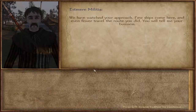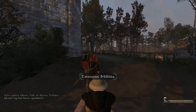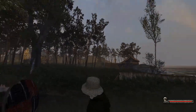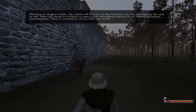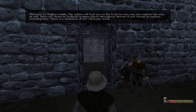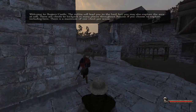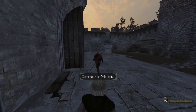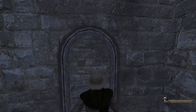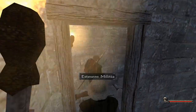There he is — we're going to follow this guy. He won't let us go anywhere; we can't leave and we have to talk to Baron Torben first and foremost. It looks beautiful actually, look at this scene. The militia will lead you to your lord but you may also explore the area at will. There are chests to lockpick in many places — a maximum of one chest per scene — so we'll see if we can find that chest here.